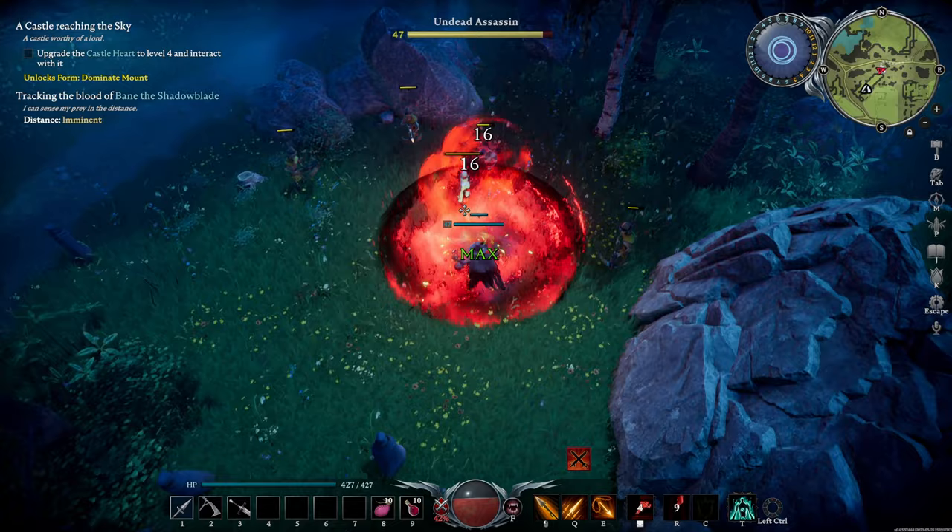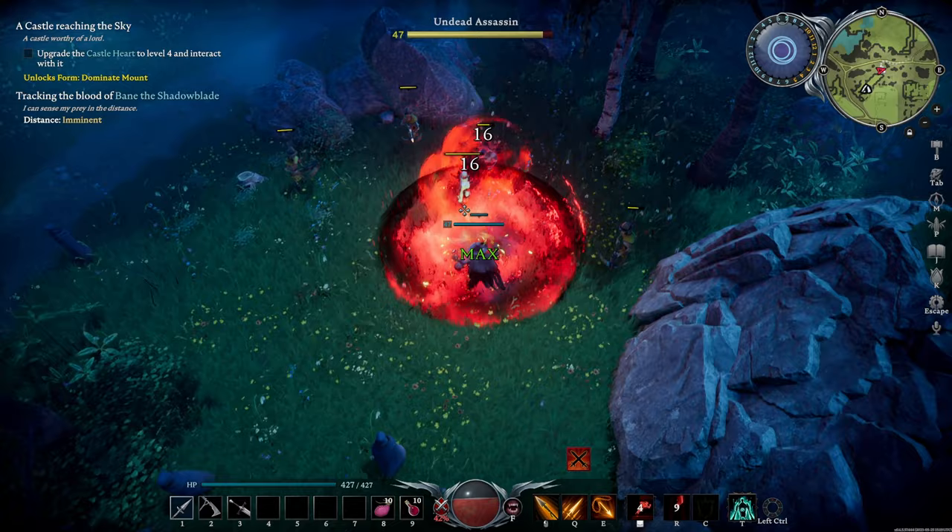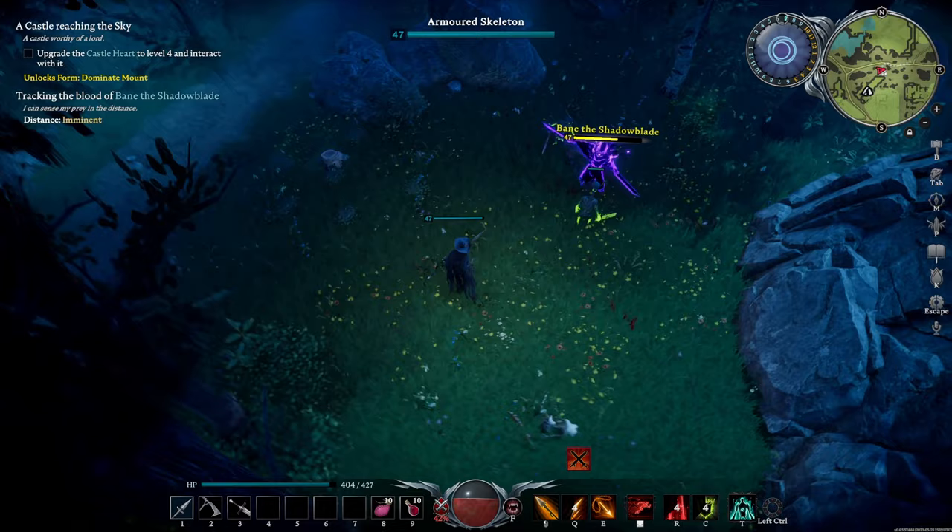You need to find which one of them is the real Bane. You'll have to look closely, but one of those skeletons will have a faint purple glow on them. When he's revealed, the other skeletons will go away.